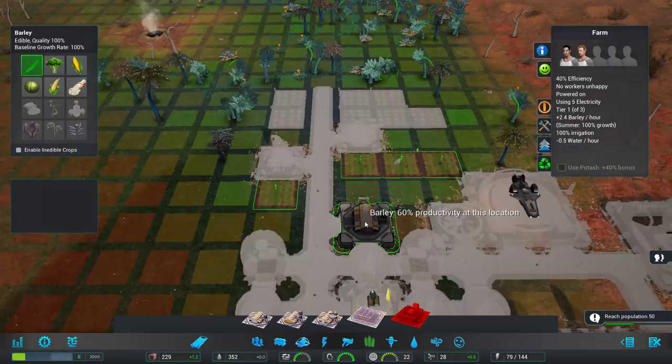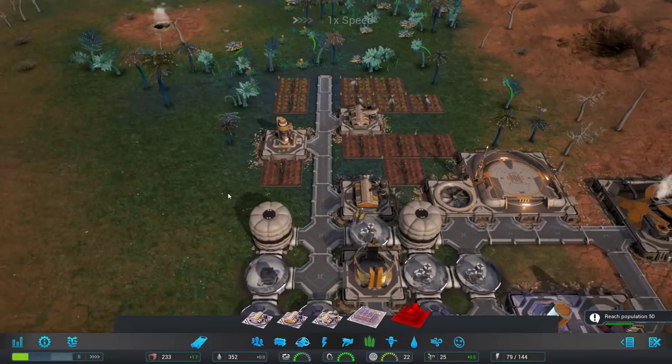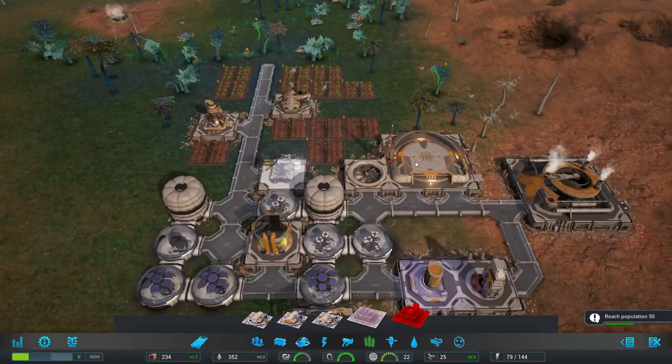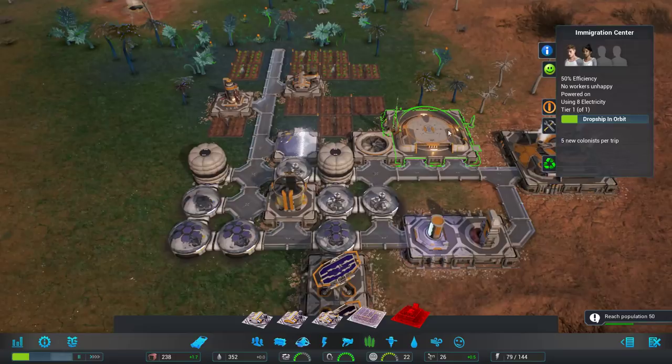We're going to go ahead and upgrade you all the way up to tier 3 to get more food without requiring more people. So we've got 32 max housing, we're at 22 right now, so we've still got some room. We'll get some more people coming in. There we go, 50% efficiency — now we're going to get five colonists per trip. So then it'll go to seven and then maybe eight or ten.